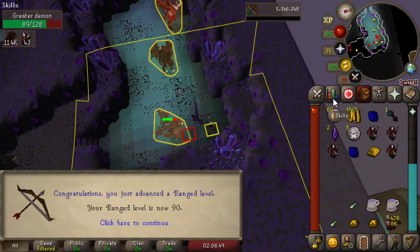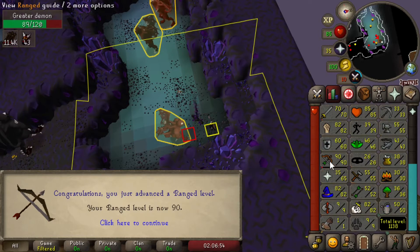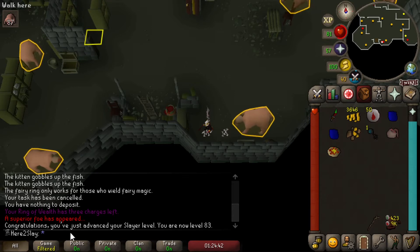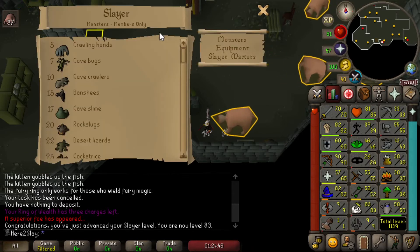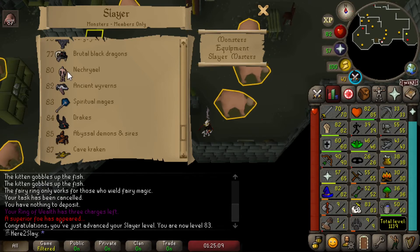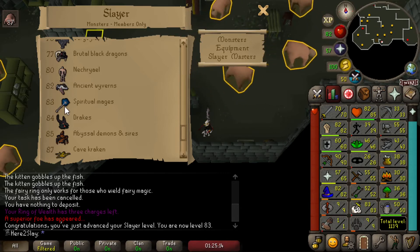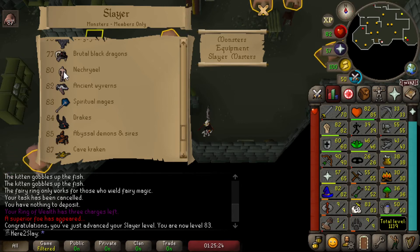Level 90 Ranged on the account — the first level 90! Oh, I guess I missed it. I just killed a superior Bloodveld and was really close to Slayer level — totally forgot about it. But there you go, level 83 Slayer. Pretty sure I didn't unlock anything special. Never mind — that's pretty special. Funny thing, I still haven't gotten a single Nechryael task, and these guys drop Rune Boots which would be a pretty nice upgrade. But spiritual mages — these guys drop Dragon Boots. So yeah, I guess I don't need Rune Boots anymore.